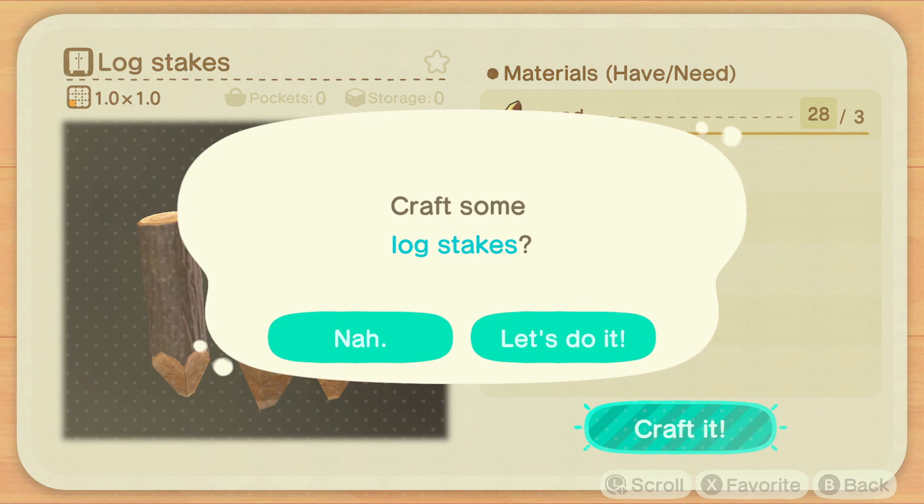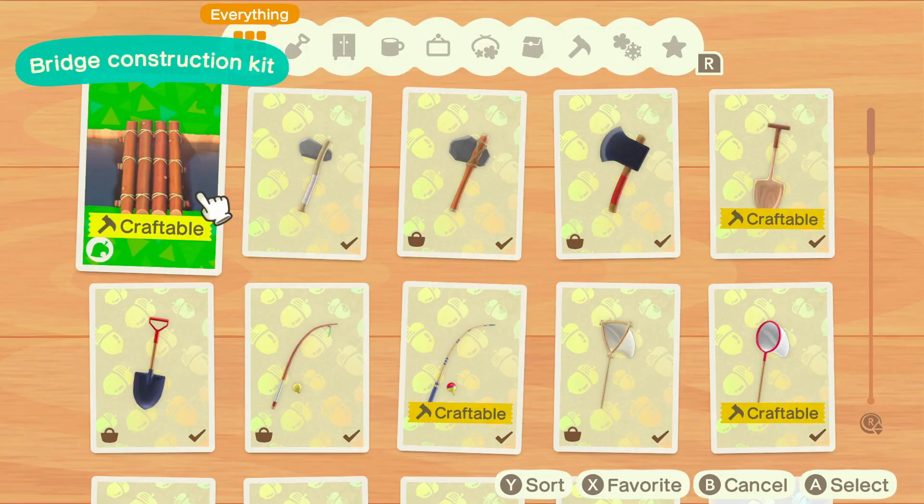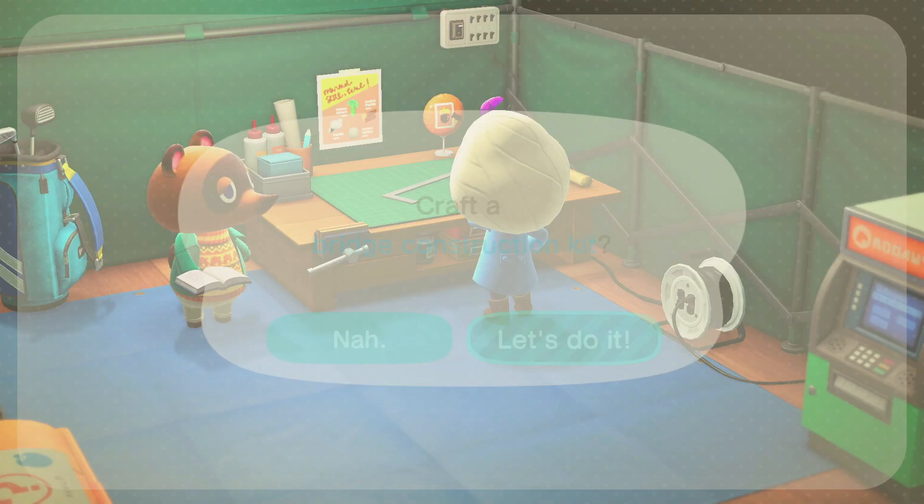The stone and clay come from hitting rocks in your town with tools, but you should be accustomed to gathering those materials by now. Click on the bridge construction kit and make it in order to have it appear in your inventory.